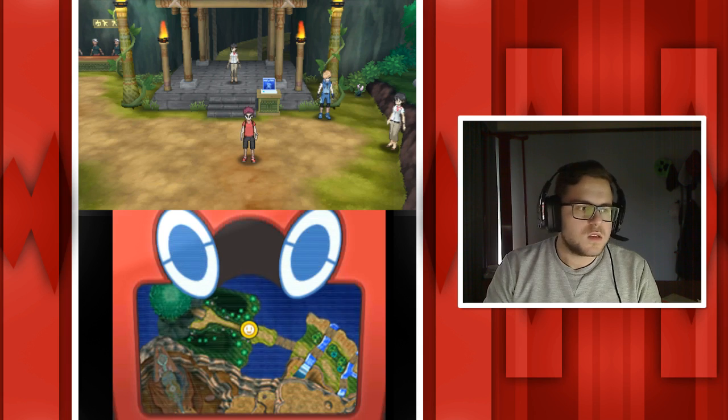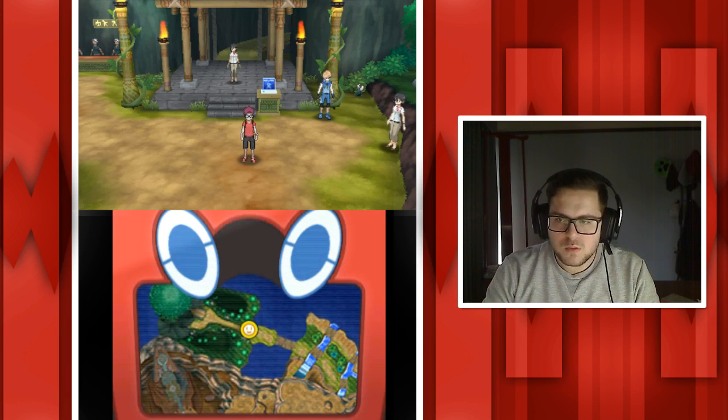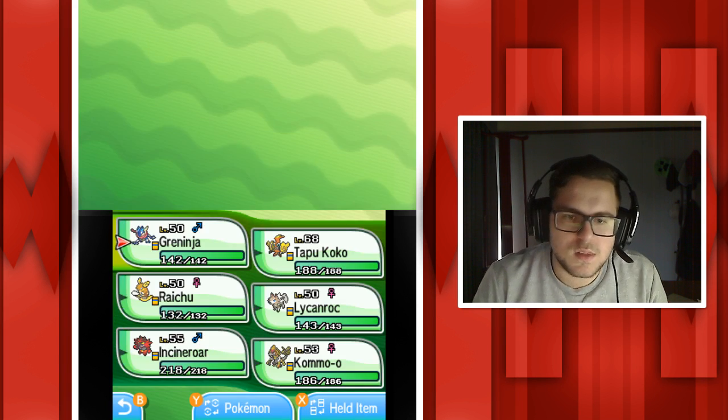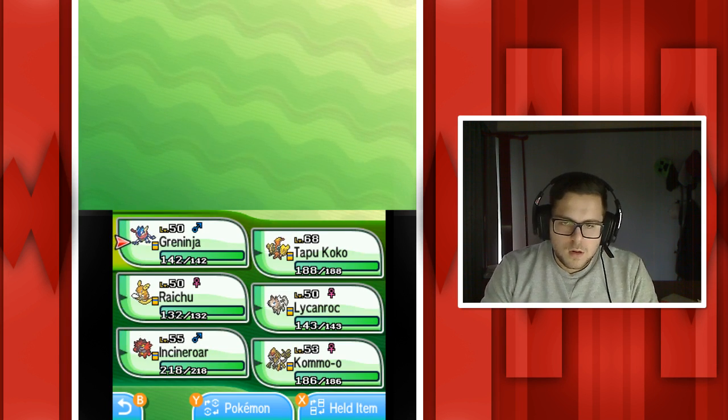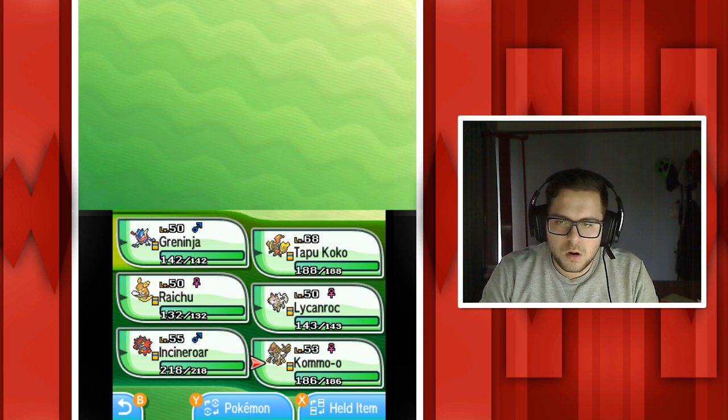Essentially what we're going to be doing in this series is Battlespot Wi-Fi battles. Battlespot is pretty much the best way to play against people online. I'm going to show you guys my team real quickly. We've got a Greninja, Tapu Koko, Raichu, Linerok, Incineroar, and Kommo-o. These are all EV trained Pokemon.